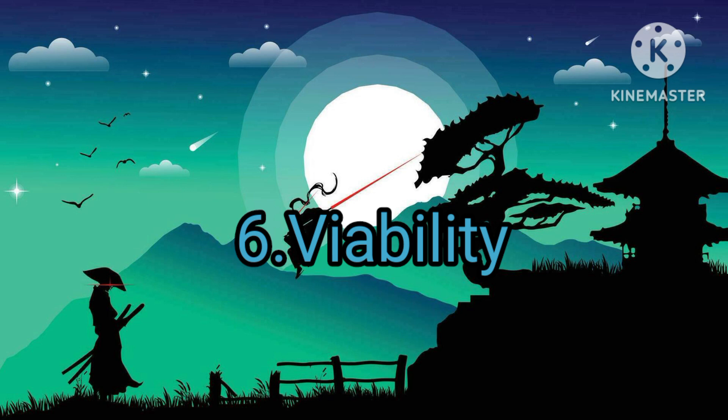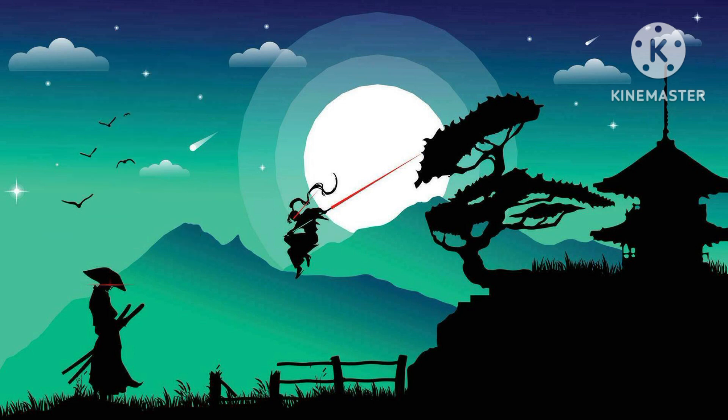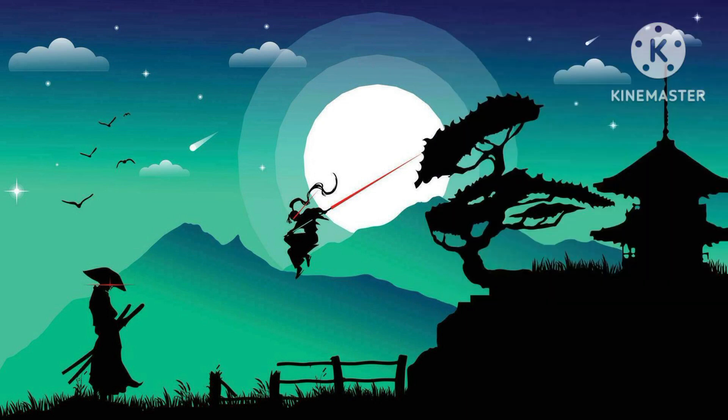Moving on to Viability. Viability basically means how much can they contribute to your playthrough of their specific region, starting with Scizor. Scizor can't really do much in a HeartGold or SoulSilver or Crystal playthrough. He can only really help you with one gym, and that is the Ice-type gym. I guess he can resist most of Claire's Dragon-type attacks. Overall, Scizor isn't really that good in a playthrough — he just doesn't have a lot of things going for him, though he does resist Poison-type attacks.